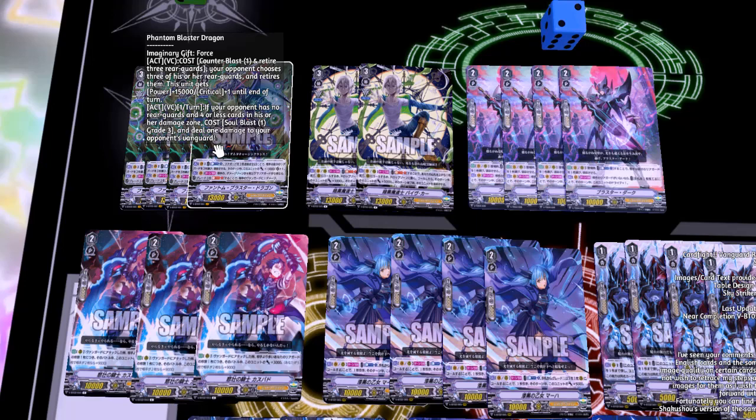We'll start off with the main boss unit of the deck, which is Phantom Blaster Dragon. He has the Imaginary Force gift mark. His skill costs Counter Blast 1 and retires rear guards — your opponent chooses three of his or her rear guards and retires them. This unit gets 15k and a crit until end of turn. What's really good about this skill is you can lather this on — for every three rear guards you retire, your opponent has to retire up to three, and even if he can't, you still get the 15k and a crit.